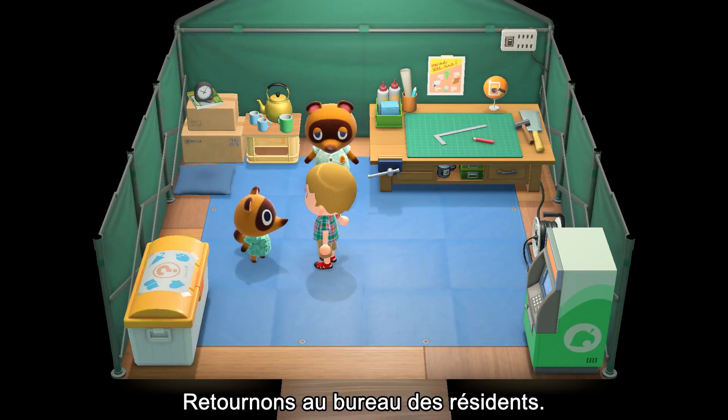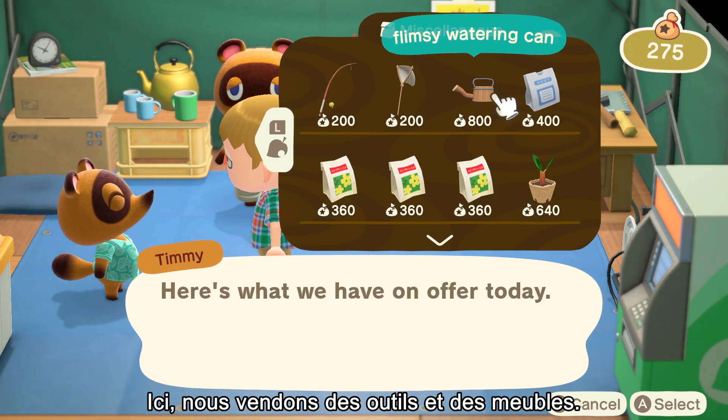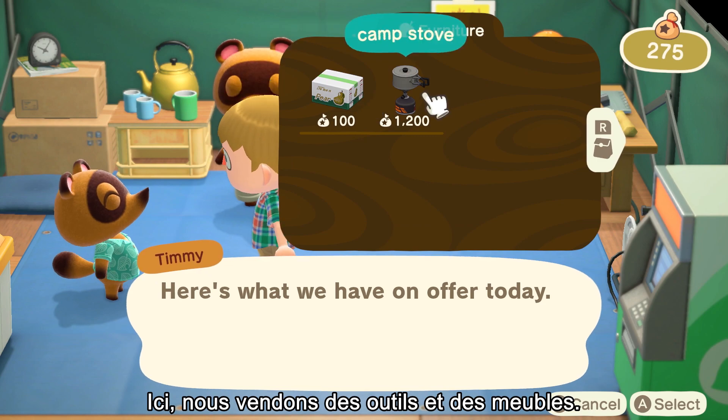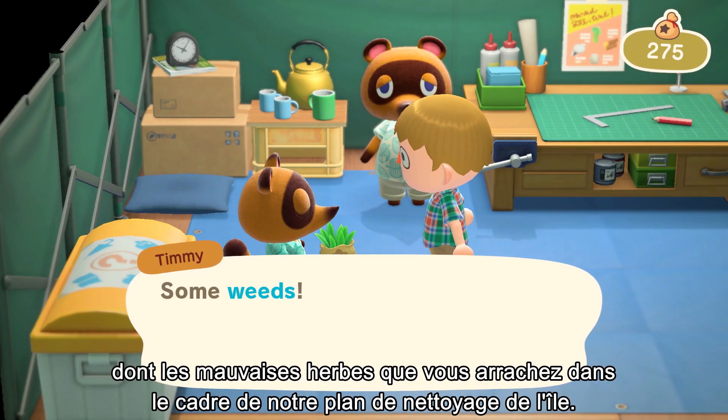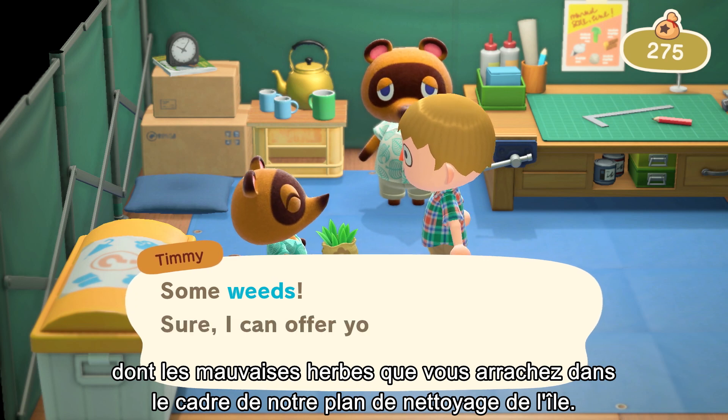Let's head back to Resident Services. Here we sell tools and furniture. We also buy your unwanted items, including any weeds you remove, as part of our island cleanup plan.